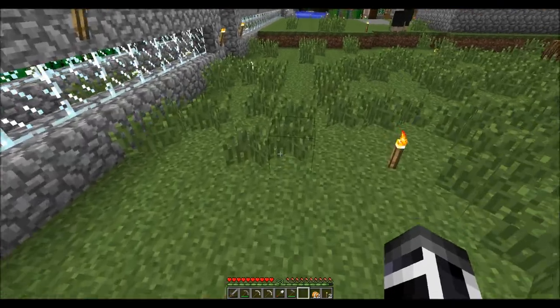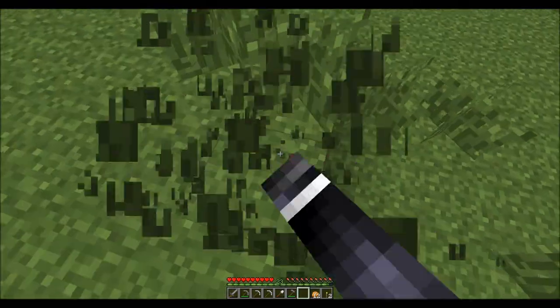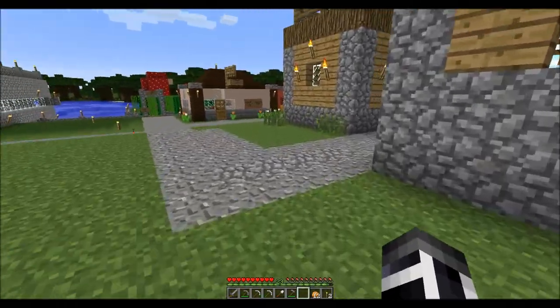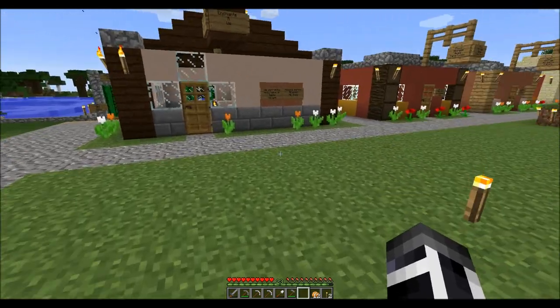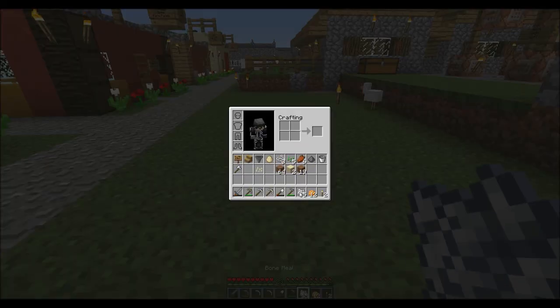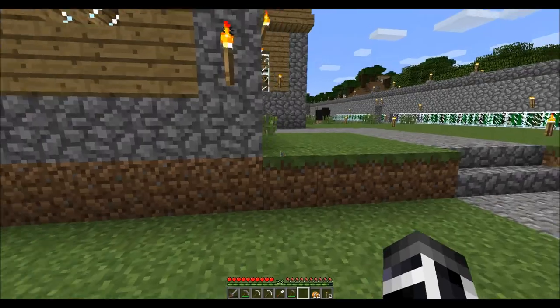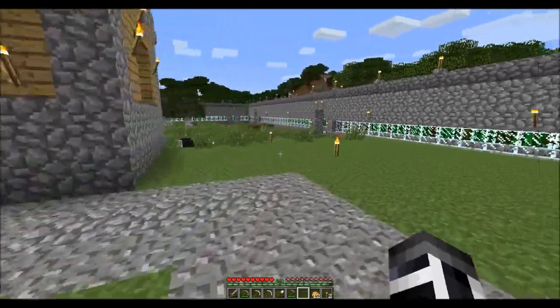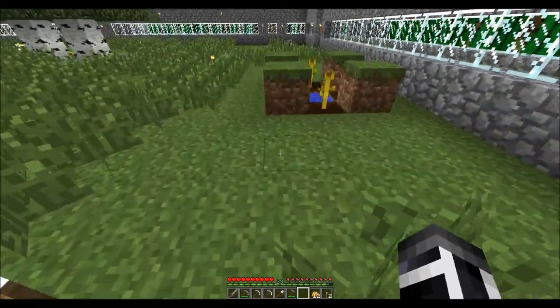A skeleton was there like five days ago — I don't know why it hasn't gone away. Maybe Dinnerbone did that where it shows where damage was done or something. But I used bone meal on our pumpkin seeds and now it's just a game of waiting for them to grow, which I may have to stand over here so the blocks will update.